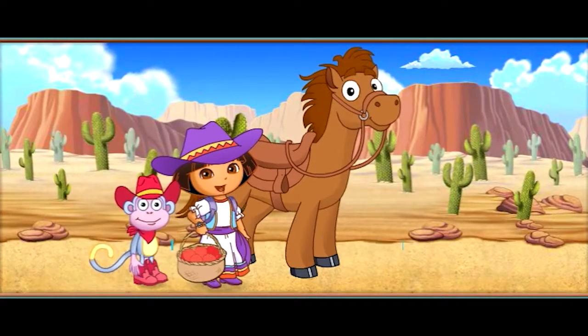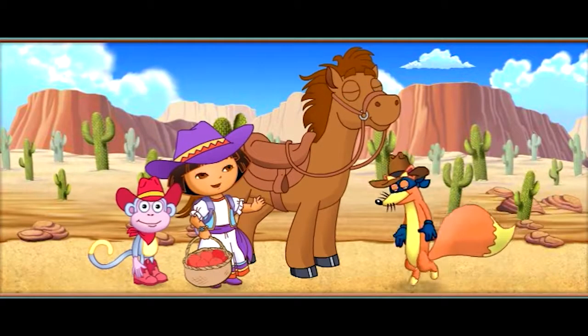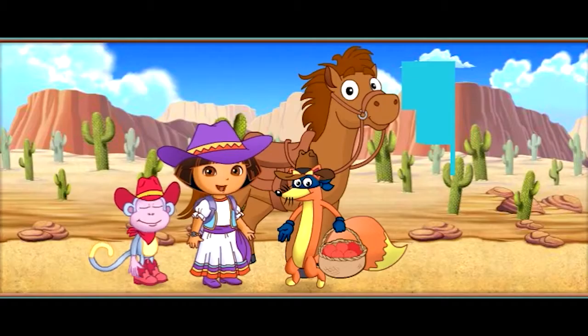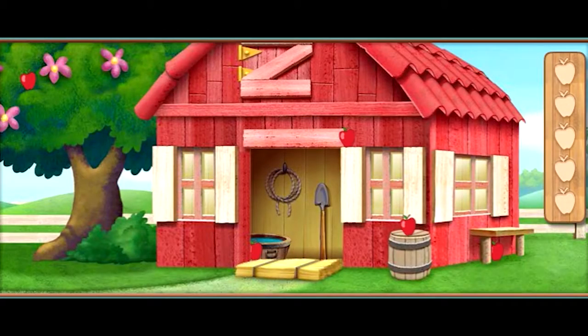Our pony needs an energy boost before the horse show starts again. Let's give our pony some apples for extra energy. Uh-oh! It's Swiper. That sneaky fox is swiping our apples. We have to find those apples so we can give our pony an energy snack. Do you see the apples? Click on them.